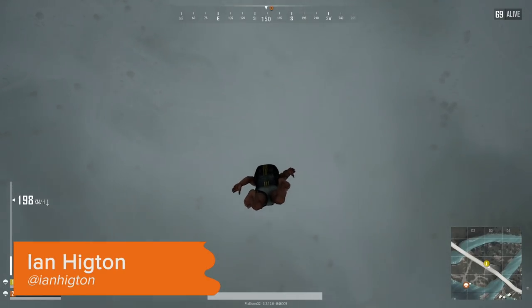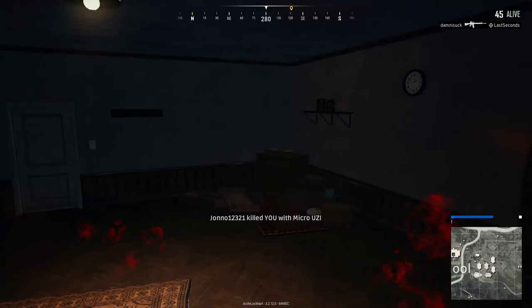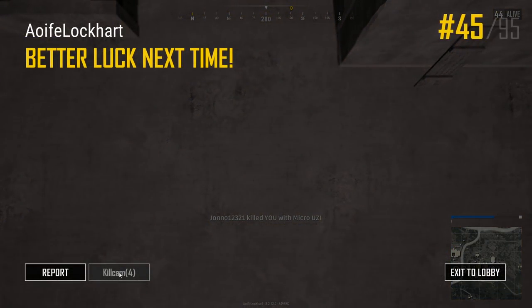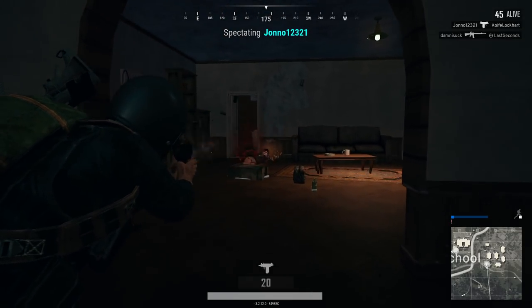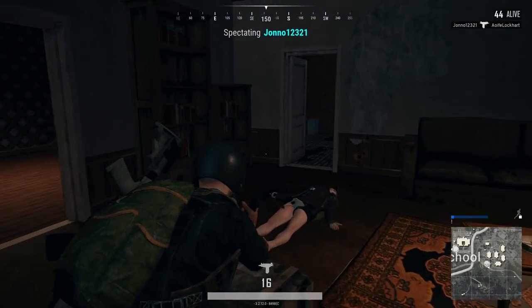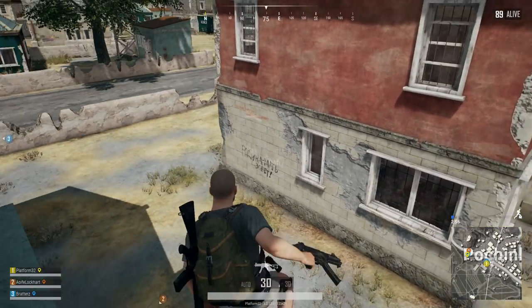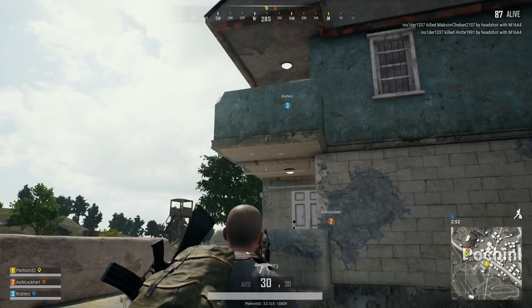PlayerUnknown's Battlegrounds has gone live with new updates on its test server, and patch 1.0 is a big one, including lots of little changes to the UI, gameplay and animation that make it a genuinely new experience. Despite the servers still being somewhat buggy, we've delved into the test servers to bring you our take, so here are eight of our favorite new things in PUBG's patch 1.0.